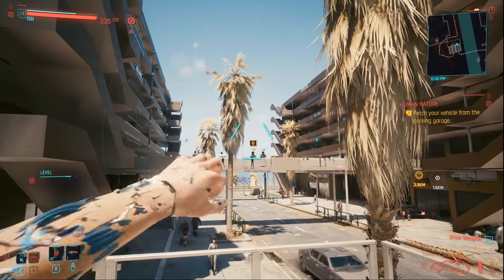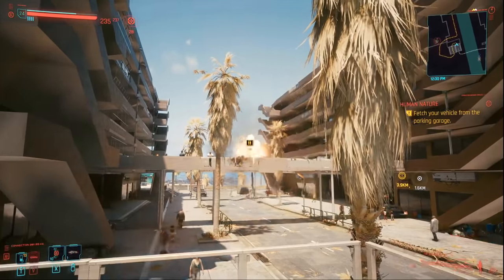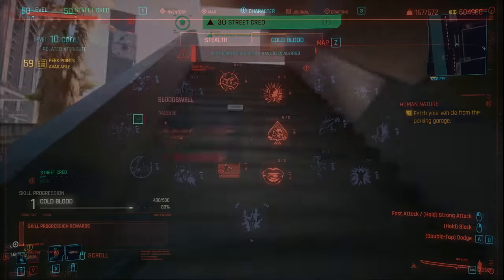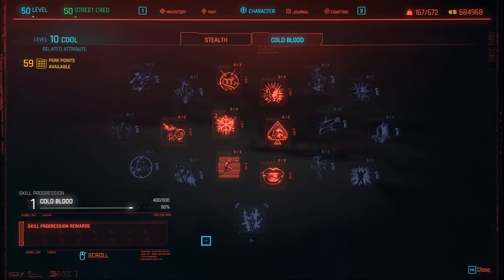If the Voodoo Boys are dead, I've got another spot you can use, also located in Pacifica. Now let me talk about the next method — the fastest method to train your combat skills.